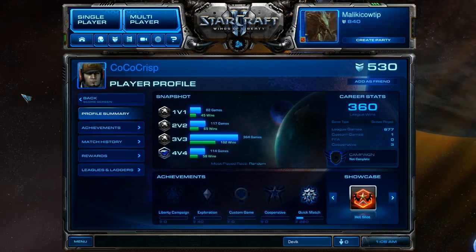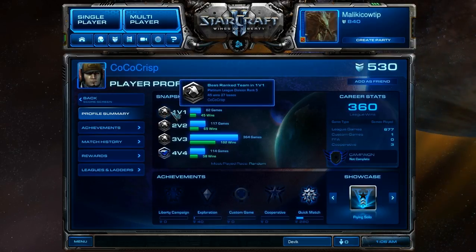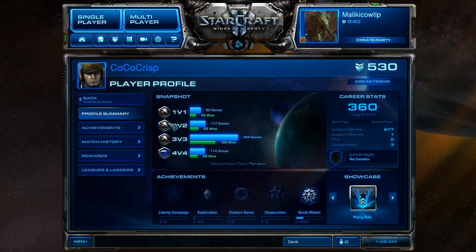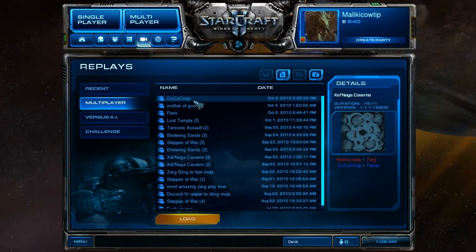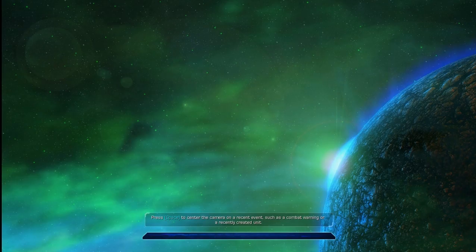Hello, ladies and gentlemen, and welcome to another game of StarCraft II. Tonight, my opponent will be Coco Crisp, who, as we can see here, is Platinum in 1v1, 2v2, 3v3, and Diamond in 4v4. So hopefully he's going to put up a pretty good match for us tonight. The match will be on Zelnaga Cavern.